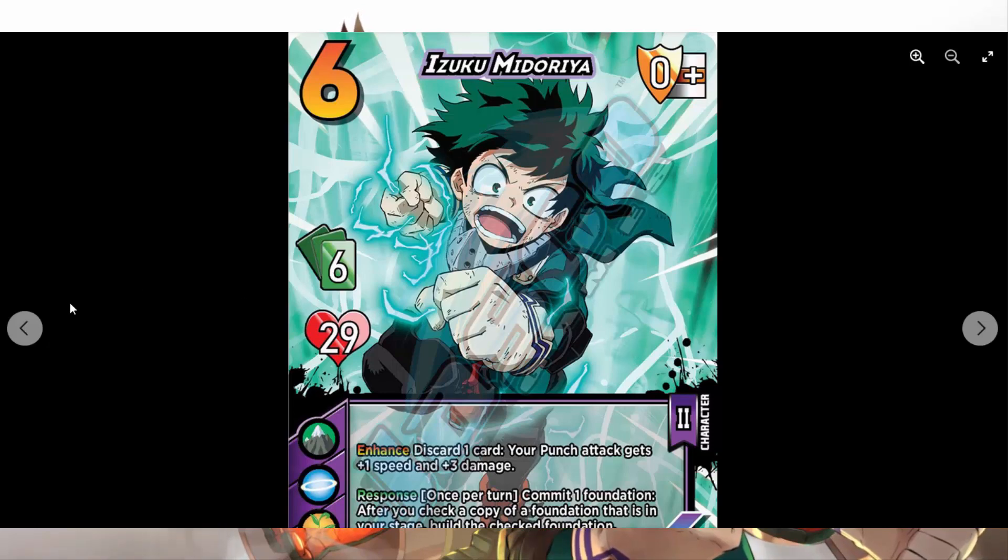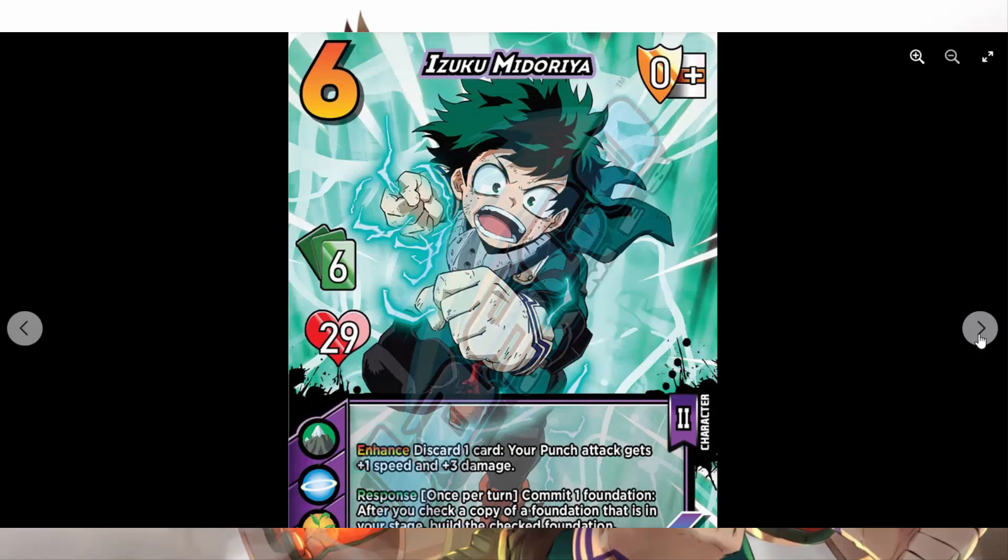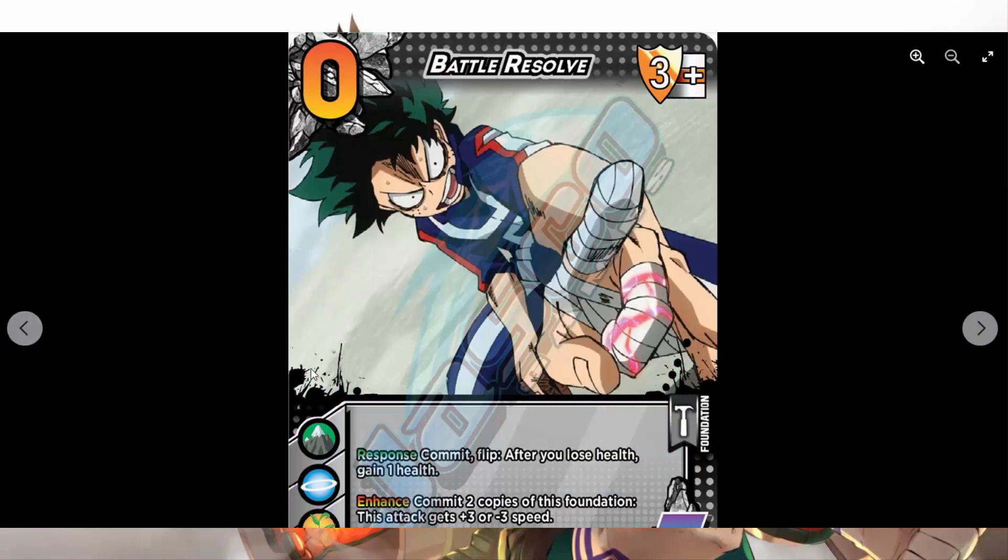What comes to mind for me is the life symbol — and the earth symbol is cool too — but life makes me think about Aoyama as well. We're getting Aoyama support in the second wave of DLC. With Battle Resolve, you commit and flip after losing health to gain one health, and you could also use that cape asset on earth or life. I believe Aoyama is death, life, and earth, which makes things interesting — on earth you also have things like Apathetic that you can use for flipping.